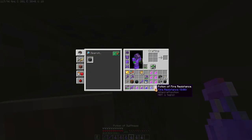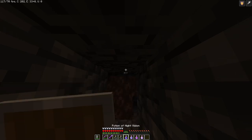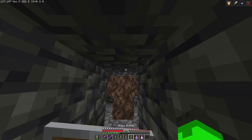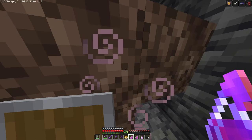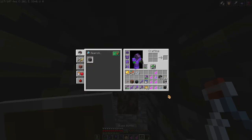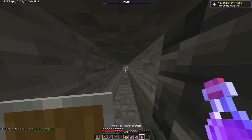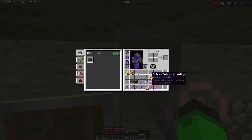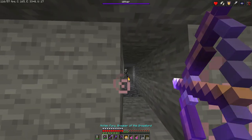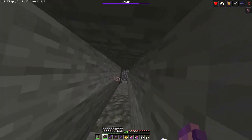Now time to drink some potions. Let's just go — resistance, night vision, and the rest. Now we're going to go for this. If I get blasted in the air, I'm going to use that. Okay, let's start. Once she gets low, I'm going to use my regeneration potion right now. Let's see if we can fight him — let's see if we can take him down.